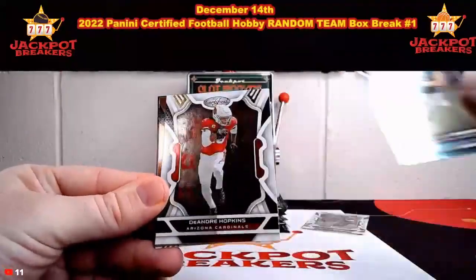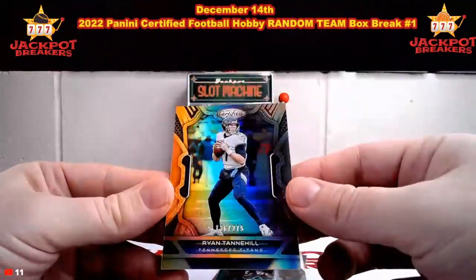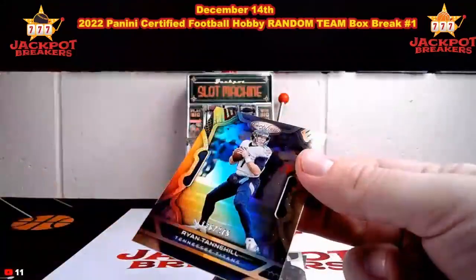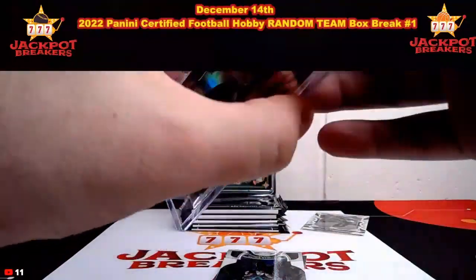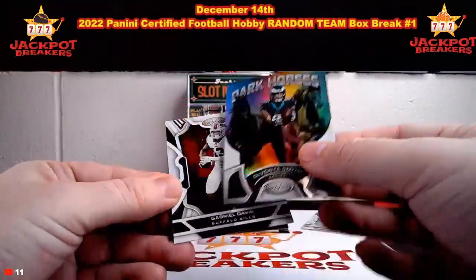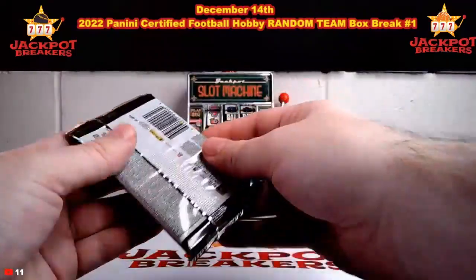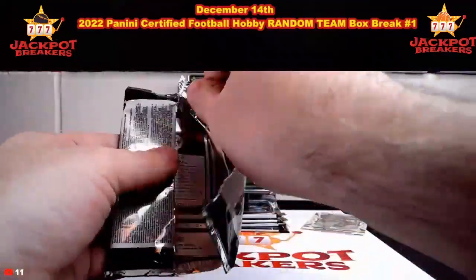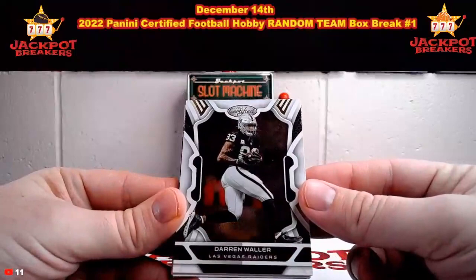There's Trevor Lawrence for Jacksonville, DeAndre Hopkins going to Arizona. Ryan Tannahill — this is going to be out of 275, 136 out of 275. Nice Tannahill there. DeVonta Smith on the Dark Horses — that one is not numbered. Gabriel Davis and a kid reporter card. Make sure again, guys, if you're new to us, make sure you follow us here or hit the subscribe button and turn on those notifications so you know when we go live.